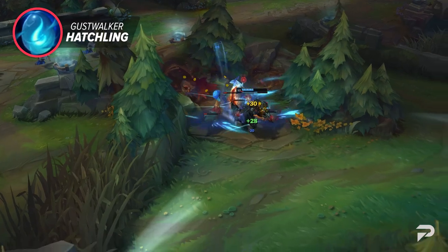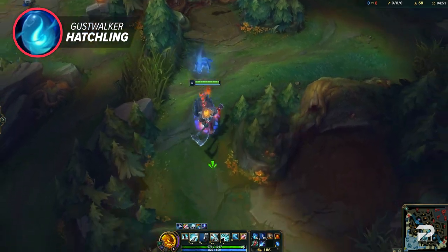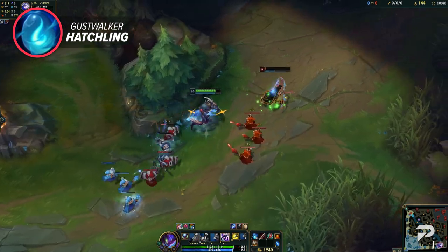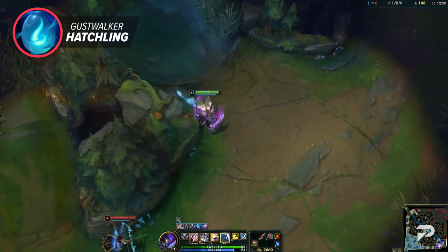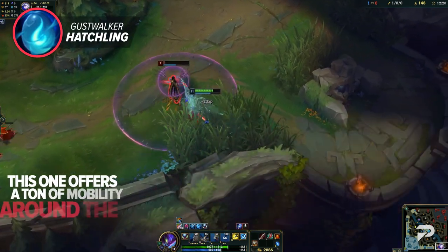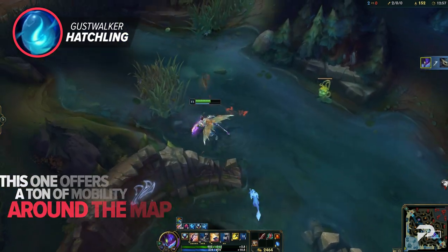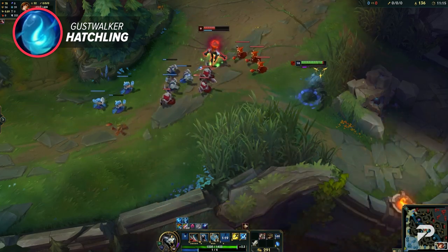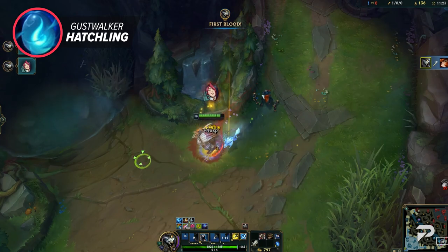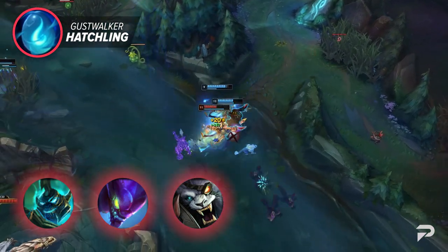For our next jungle item, we've got the Gustwalker Hatchling. This starter item will summon a Gustwalker Hatchling to help you clear jungle camps and evolve over time as you give it treats. At tier 2, it'll evolve your smite to deal 900 damage to monsters as well as 20 to 160 true damage and slow enemy champions. Once you reach tier 3, rather than providing damage like the Scorchclaw Pup, this one offers a ton of mobility. Your smite upgrades to 1200 damage and you gain 45% bonus movement speed when entering a brush, increased to 60% for 2 seconds after killing a large monster. Champions like Hecarim, Kha'Zix, and Rengar can use this item incredibly well thanks to their kits revolving around movement speed and assassination potential.